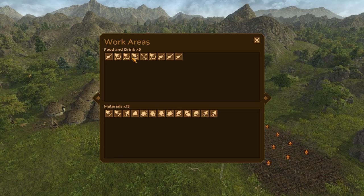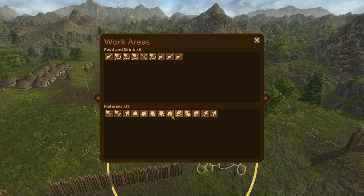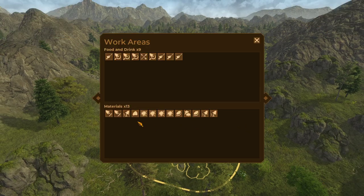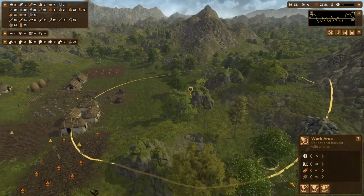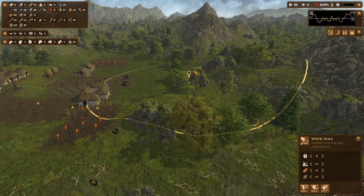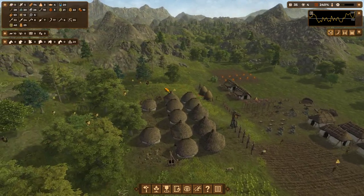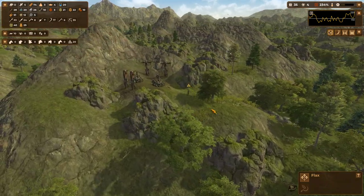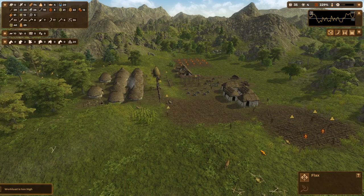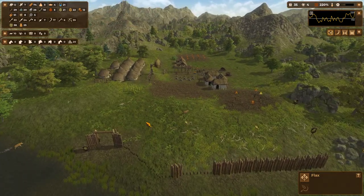We can probably start getting rid of some of these work areas — we don't really need those. Although we were a little low on food. We've got two stone collection areas, which are probably necessary. Tree cutting: this one can go away, this can go away, and this one here can go away. Let's try to bring our workload down. We haven't really gotten the population boosts that I've been anticipating, unfortunately. Food production takes priority always.